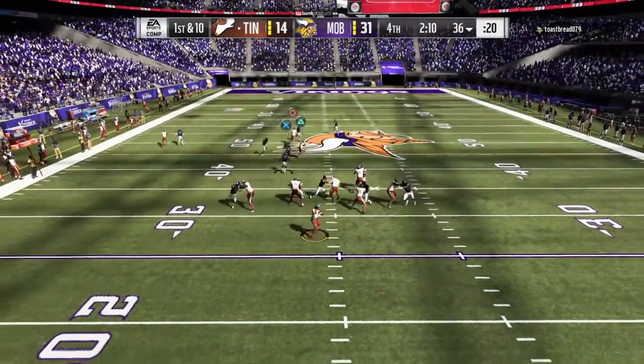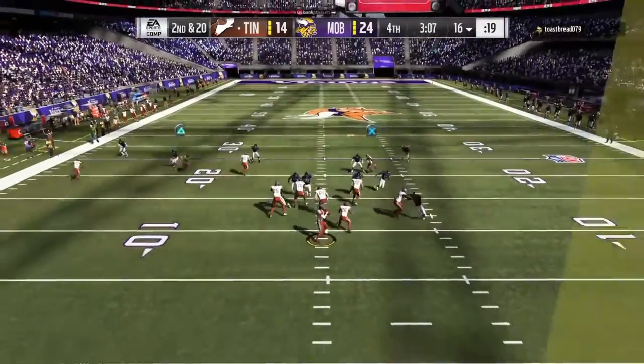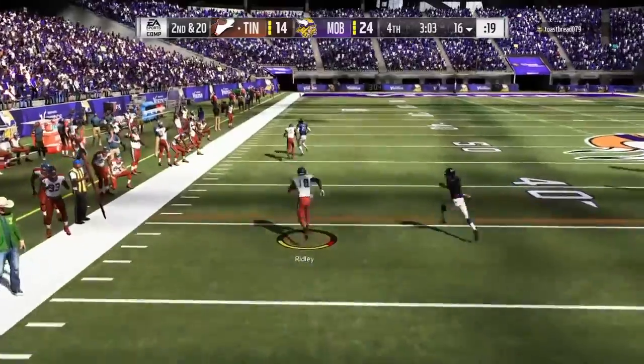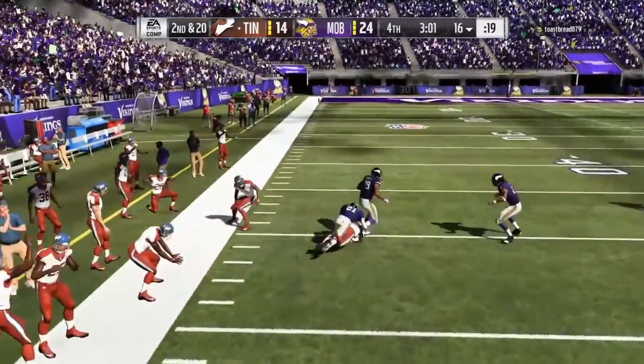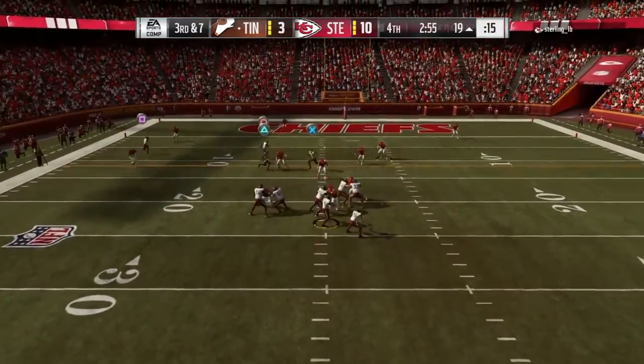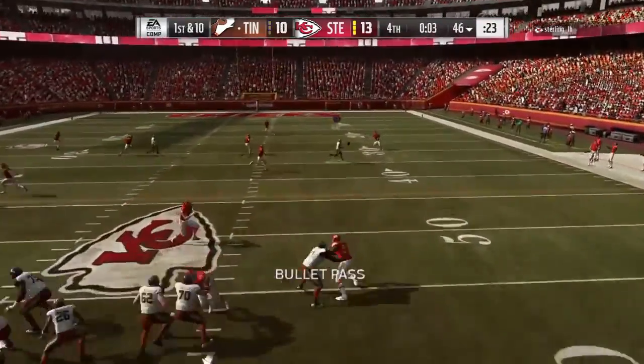First up, the short throw accuracy — as you would expect, I didn't really see any problem whatsoever, especially in the pocket and of course under pressure as well. If you're gonna just throw little slant passes, quick out routes, and comeback routes and what not, I really don't see any issue with that, so if that's your scheme, don't worry about it.